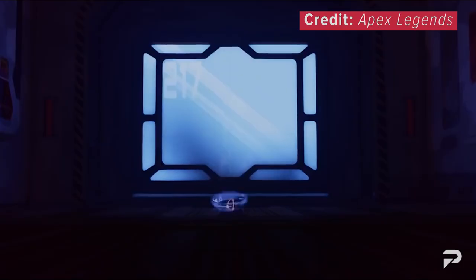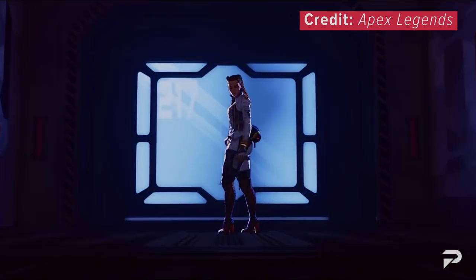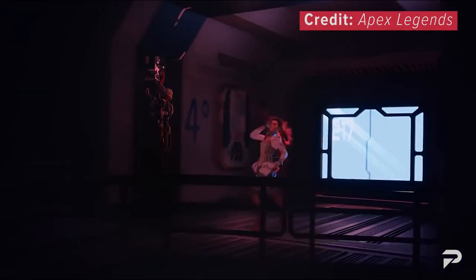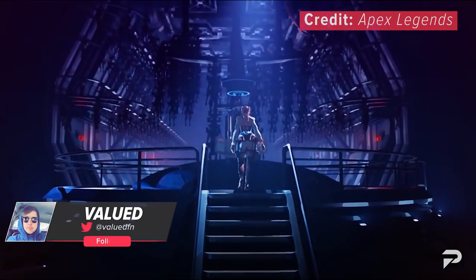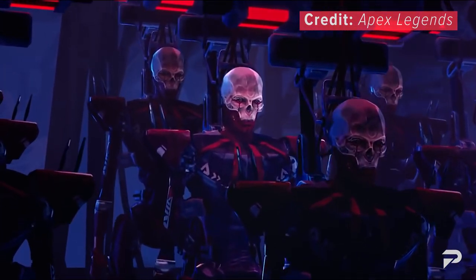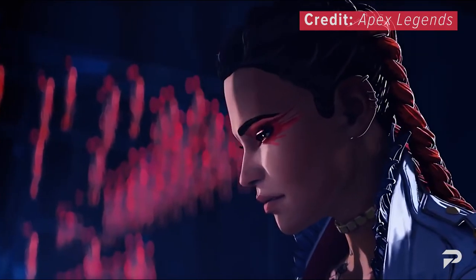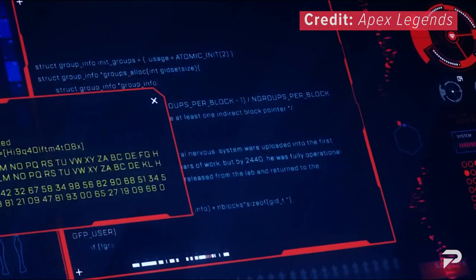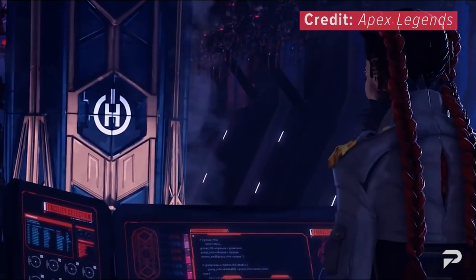We've all heard that looting quickly and having fast rotations is a huge aspect of being a good Apex player, but what if I told you there's a legend that straight up just does that for you? What's up guys, it's Valued and today we're going to cover the only legend in the game that literally makes you loot and be ready for rotations faster: Loba. By the end of this video you'll know the ins and outs of the loot queen.